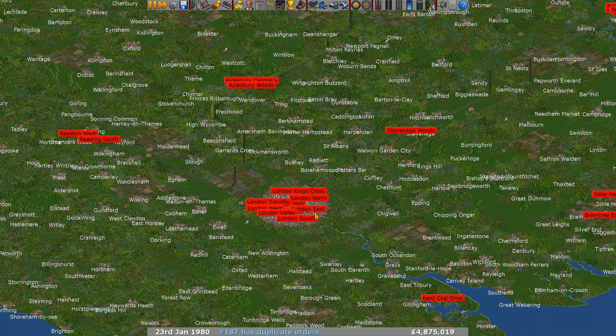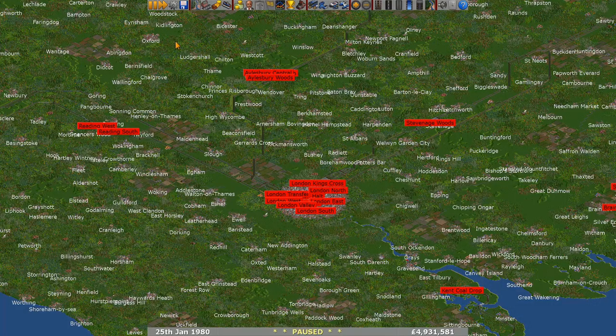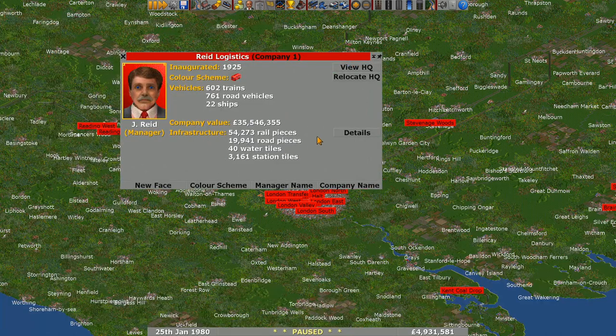First up we're looking at Reed Logistics - this is a 1980 save. Let's just pause the game a moment. At this moment in time, the bank balance is looking quite nice with 5 million in the bank. And if we have a look at the company details, we can see the company value is about 35 million. So obviously this company is doing quite well.